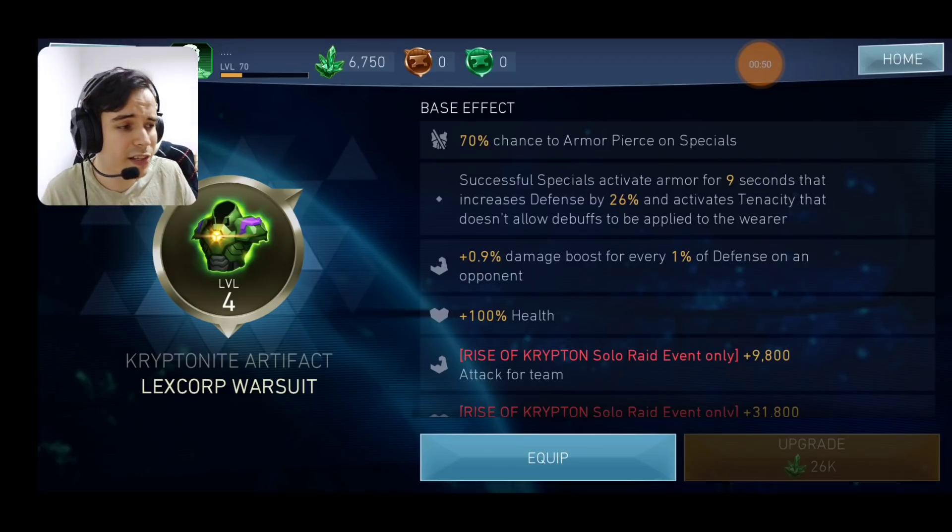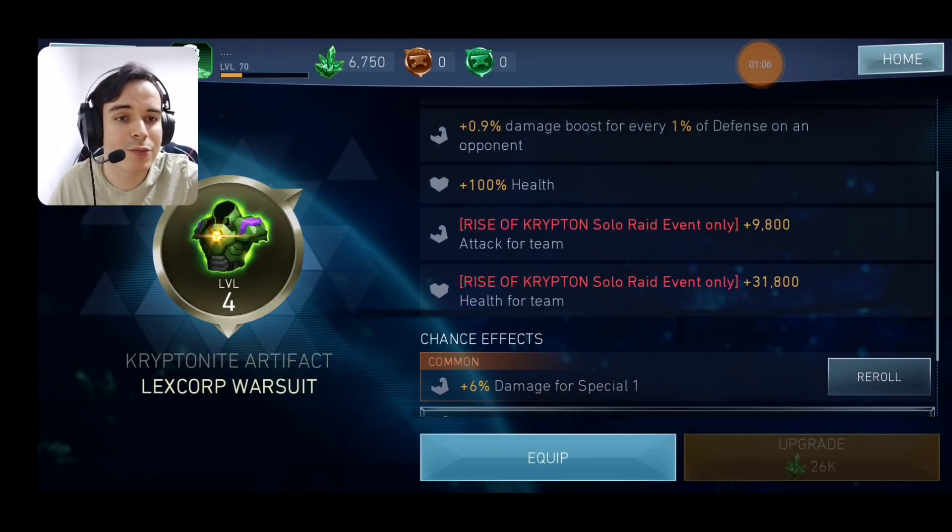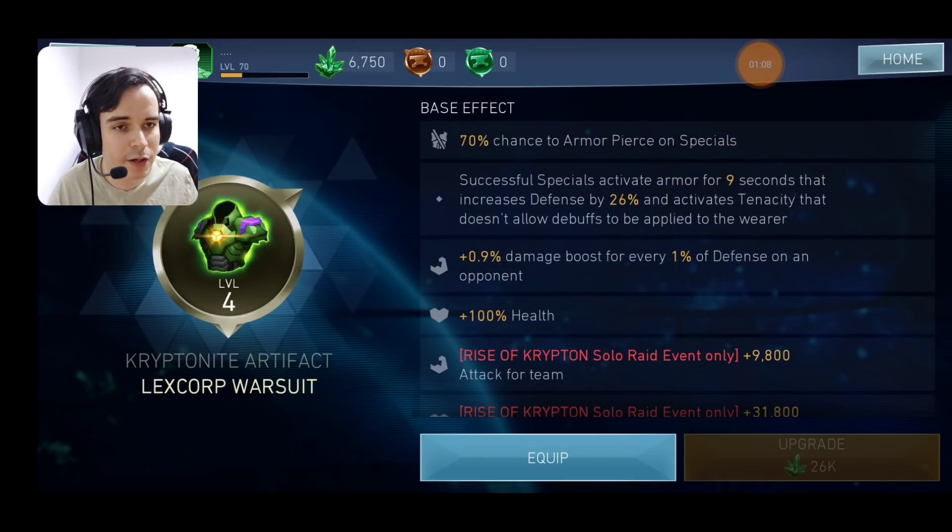The tenacity doesn't necessarily seem to work against stuns, or the game doesn't perceive stun as a debuff, because you can get stunned while that is active. And you are going to get 0.9 — that level is going to be a higher percentage damage for every 1% defense that your opponent has — and also you're going to get plus 100% health. So far when you look at it, it seems like a very strong defensive artifact. It gives you a lot of health — I think it gives the most health of all the artifacts we've got so far — and after you use a special, it gives you a shield with some defense. But at the same time, it gives you some attack and a chance to have Armor Pierce on Special Attacks.